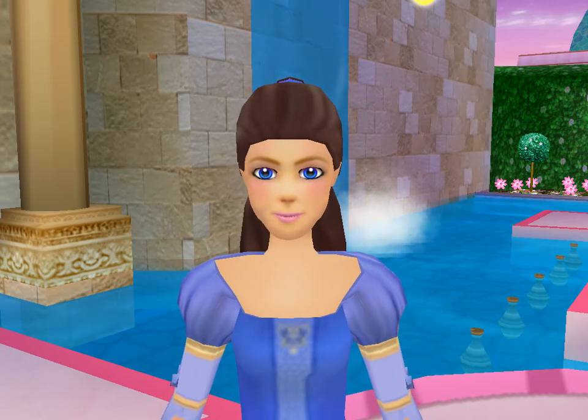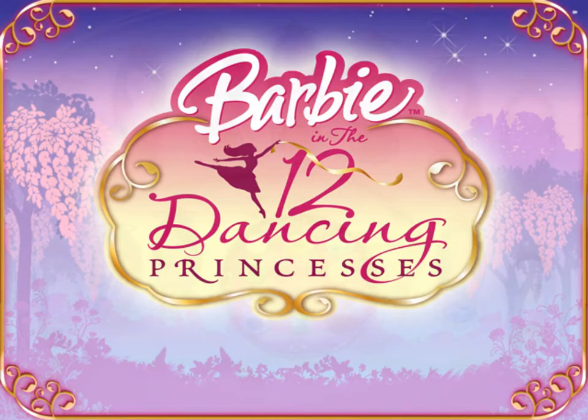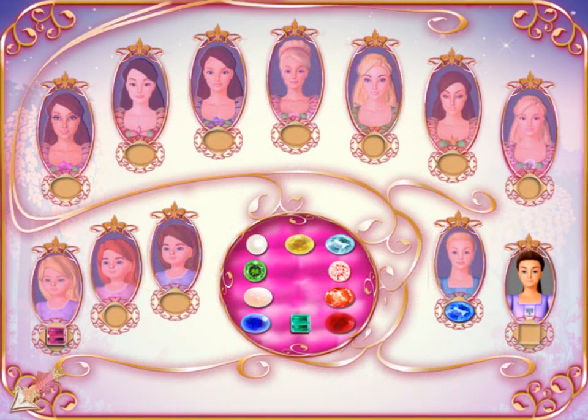We have to return to the kingdom! To take each princess back to the central pavilion, you need to correctly match a gem to a princess. Click on the correct gem and carry it over to whichever princess you think it belongs to, then click on the brooch to see if it fits!